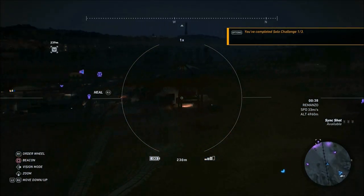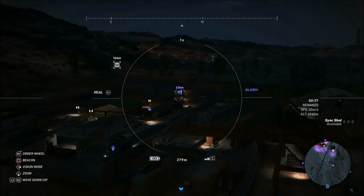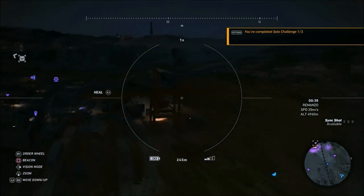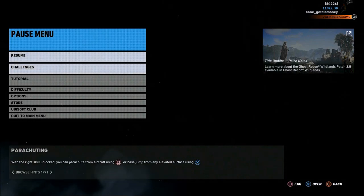For that first challenge, you're going to have to spot miniguns as well as alarms or SAM launchers using your drone. Once you've spotted at least 12 of them, you'll see a pop-up that says you've completed solo challenge one out of three. Once you complete that first one, you can then move on to the second one.